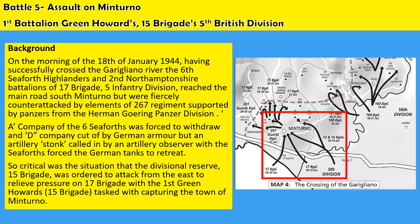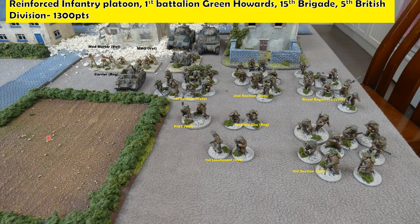One of the battalions of 17th Brigade was the First Green Howards, and their objective was to capture the town of Minturno — that's the action we're looking at in today's battle. The Green Howards have a 1,300 point reinforced platoon with three sections, a PIAT, a free artillery observer, and the commander — a First Lieutenant who's a veteran.